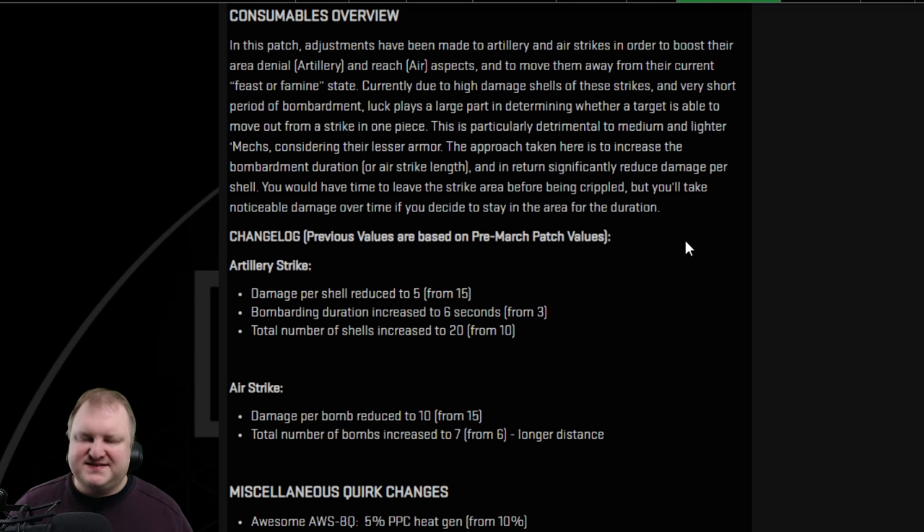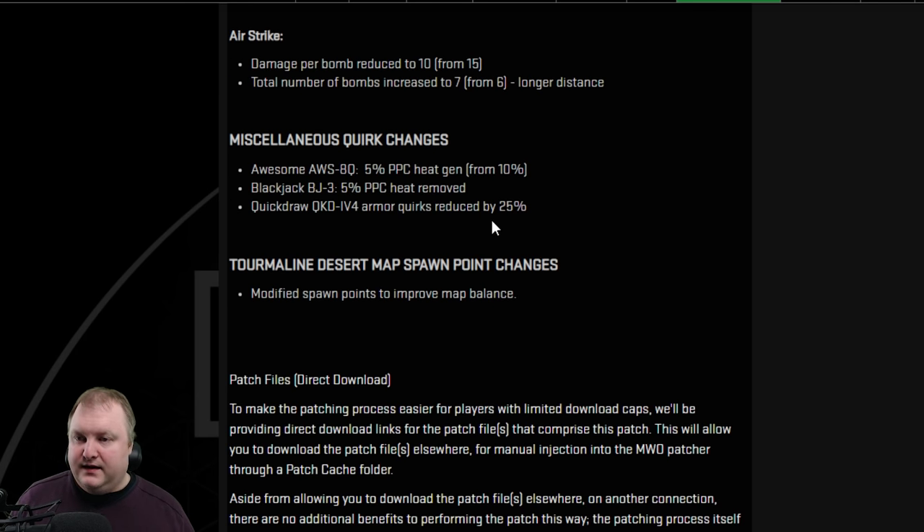Consumables — very important. Artillery strikes and airstrikes are changed. The damage per shell or per bomb is going down. For the artillery strike the zone stays basically the same, but damage per shell goes down from 15 to 5, so we shouldn't see light mechs one-shot anymore from artillery strikes. The bombardment time has been doubled to 6 seconds with 20 shells instead of 10. Hopefully that will make artillery strikes more of an area-denial weapon rather than a guaranteed kill at a spot — you now have a chance to walk out of the area. Airstrikes similarly get less damage per bomb, but one extra bomb in total — 7 up from 6.